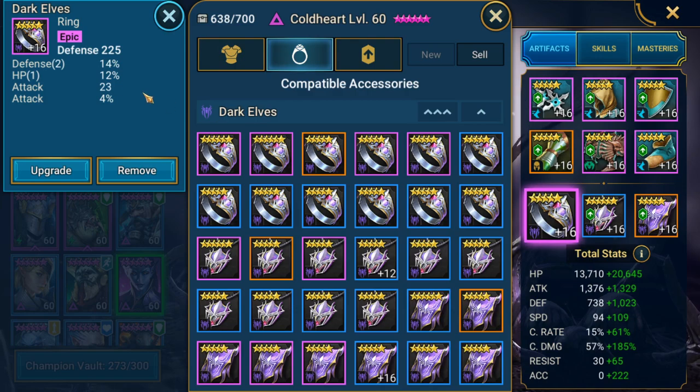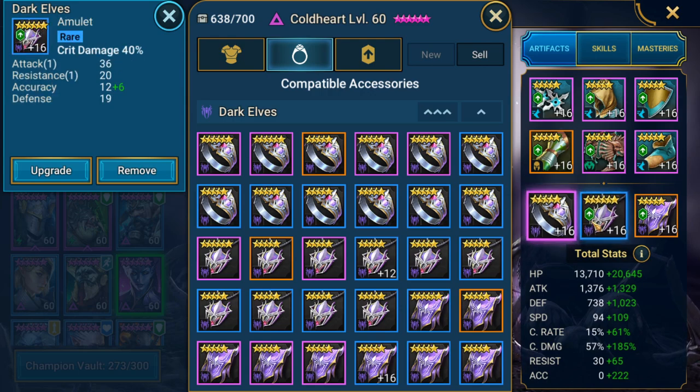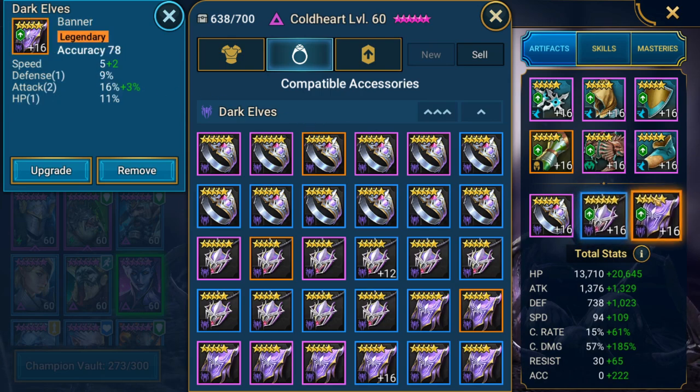For jewelry, I've got her in a defense ring with good defense and HP rolls - you do want her to have some defense so she doesn't fall over like a wet paper towel. Her defense is at about 1750, so not crazy, but she can take a little bit of a hit. With the crit damage amulet, it rolled into accuracy which is nice - preferably you'd want more accuracy on here though. And an accuracy banner with some speed, defense, attack, and HP - this banner is absolutely perfect for her.